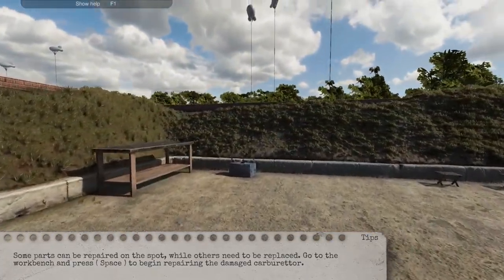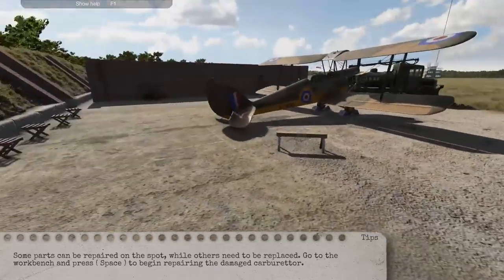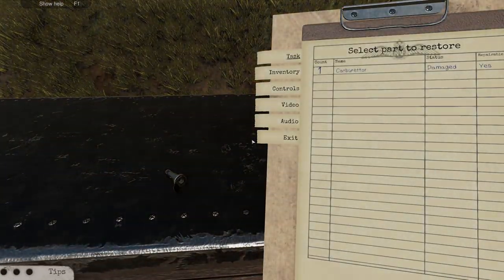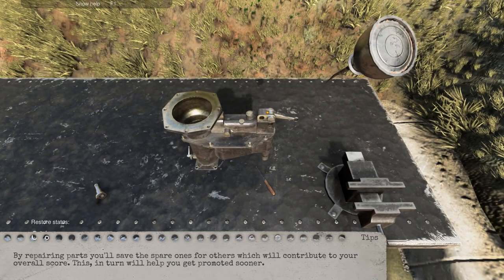Some parts can be repaired on the spot, while others need to be replaced. Go to the workbench and press space to begin. There is no other workbench here, so let's go and put it over here. By repairing parts, you'll save others, which will contribute to your overall score. This will help you get promoted sooner.